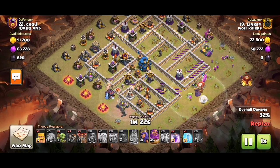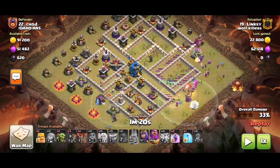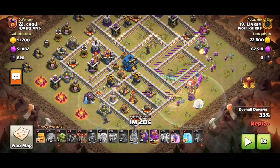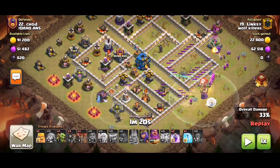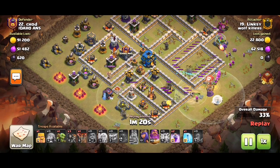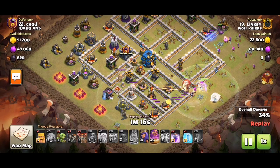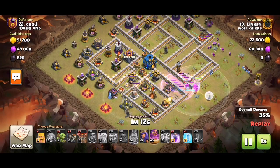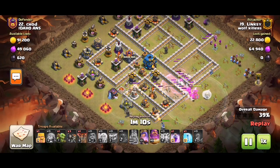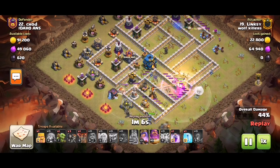You really don't see super archers used much these days — that's why it's nice to show this replay. In this replay, the tornado is on the four or five o'clock channel entry, although it may be deeper into the base when you actually attack. You make a funnel for the super archers because they have a long range and may hit different directions.